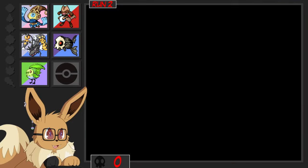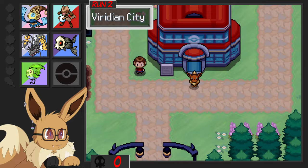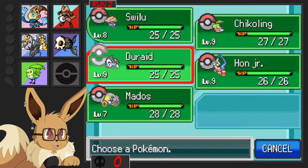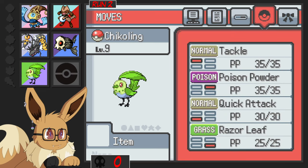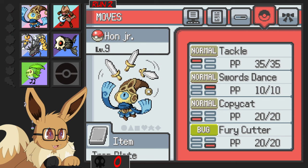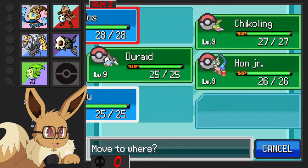Let's go heal and then we'll just go grind for some levels. Here's the team so far — took quite a while, even with the speed up. Swilloo at level 8 has learned Powder Snow, which is going to be great. Chickling at level 9 has Poison Powder, Quick Attack, and Razor Leaf — great moves, still very squishy though. Duraid has Water Gun, Astonish, and Disable. Han Jr. at level 9 didn't learn anything new. Maddos is still kind of trash because it only has Bide — but it has Fake Tears and it's going to go in front as the lowest level Pokemon.